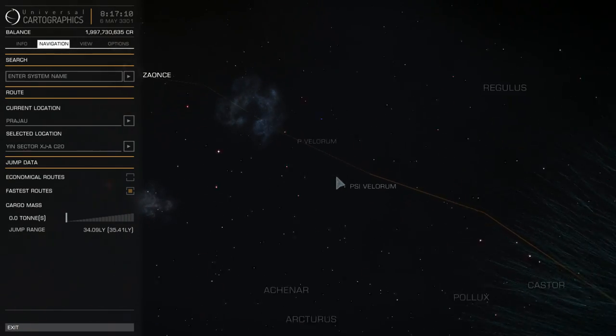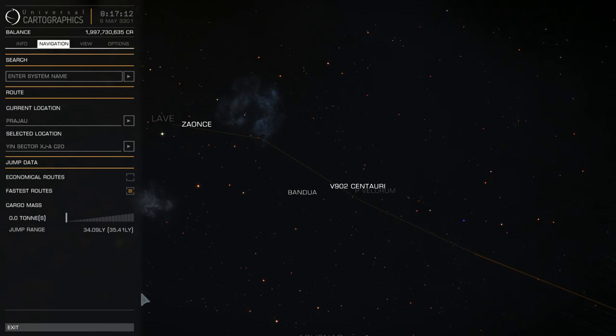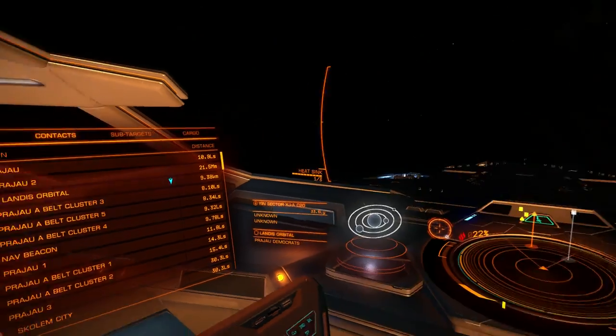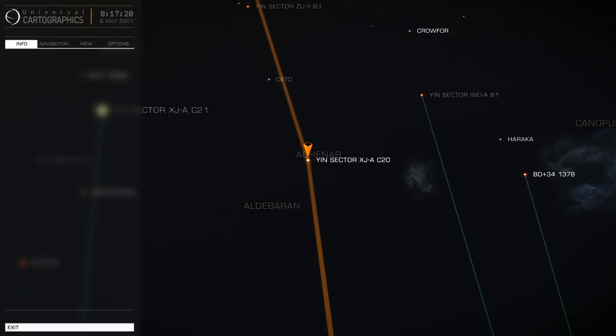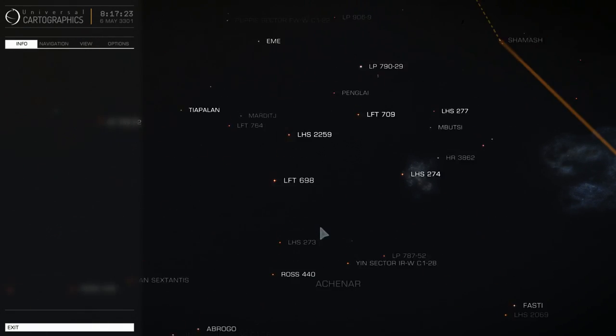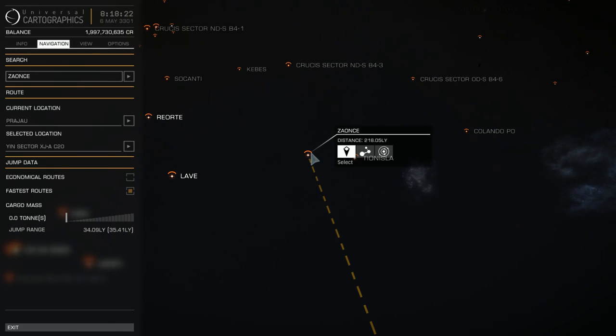With fastest routes I can only go around halfway, and it will be 6 jumps. But there is another way where you can actually choose how to limit your maximum jump range. For that to work you need cargo racks — that's why you would install cargo racks even on your exploration ship.